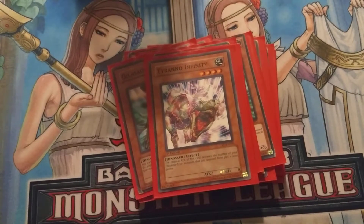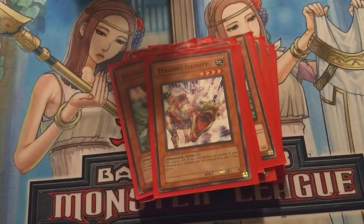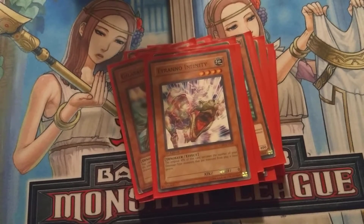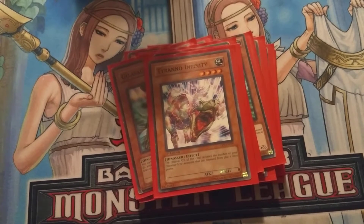Last card I like to play is Tyranno Infinity. I know a lot of people don't run this, but I find sometimes I'm able to win games with it as an alternative win condition. If somehow you run out of all of your Ultimate Conductor Tyrannos and you run into him with a bunch of banished monsters, you can get up to 6,000 attack or more. He has no protection, but almost all the dinos in this deck don't either.